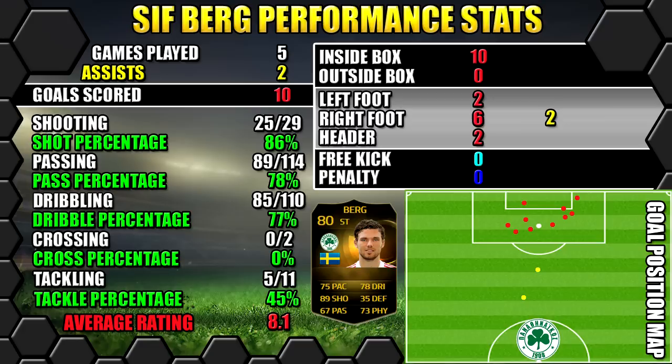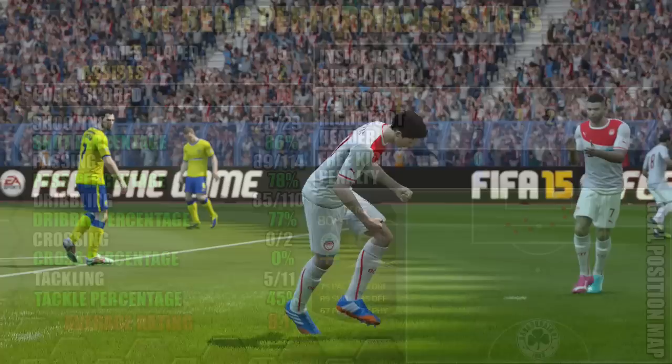Now let's look at second in form Berg's performance stats. In 5 games he managed to score 10 goals, averaging 2 a game — great for a striker — plus 2 assists. All stats are on the left, goals on the right, and the position map shows you where goals were scored and assists were created.